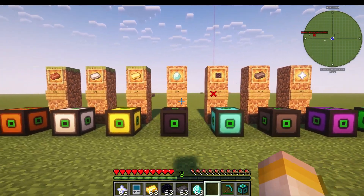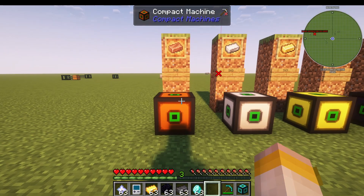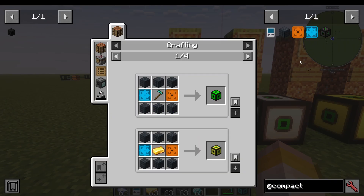I'm going to show you how to use compact machines. This is filmed in 1.21, by the way. One thing you might notice — if I go into Just Enough Items and put in 'compact', you can see there's an item called compact machine. I click here and then press R for recipes, and I can see the different sizes.